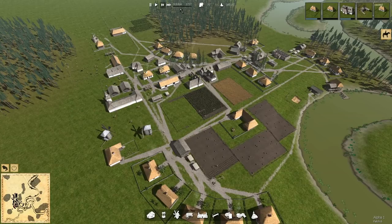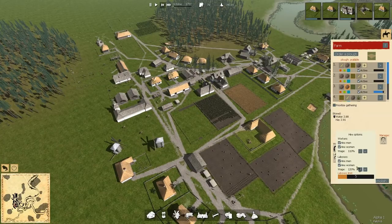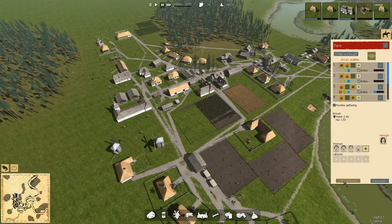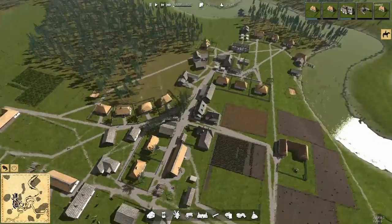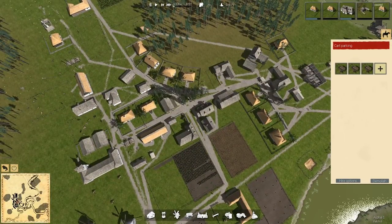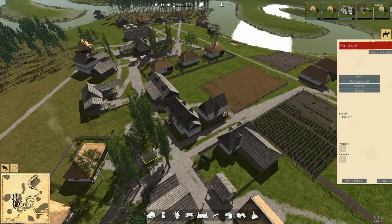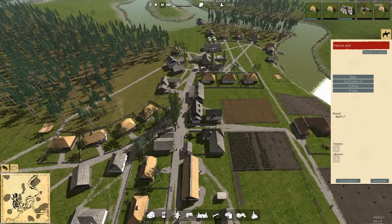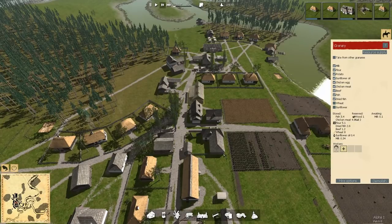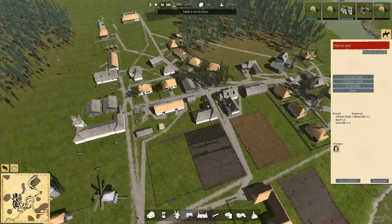We are getting close to done over here. We're into October — we're going to be done in time. It would be nice to pull back on some of those wages. Let's go to 110% and see if people are willing to continue being hired. We've actually got more people in at 110 — go figure. Nobody working in those two market stalls. Last episode the granary came in and started stripping these market stalls down — I only realized afterward it's because nobody was working there anymore.